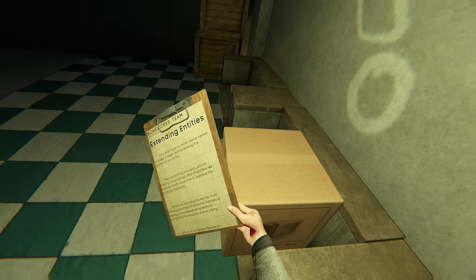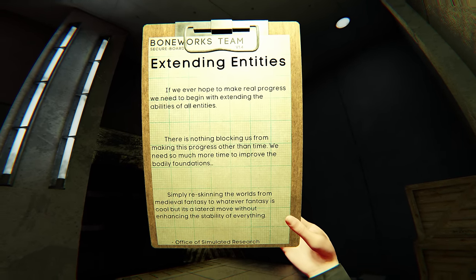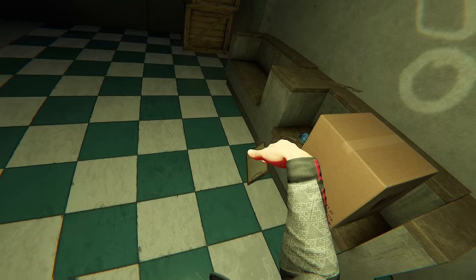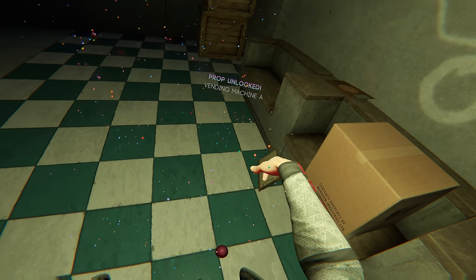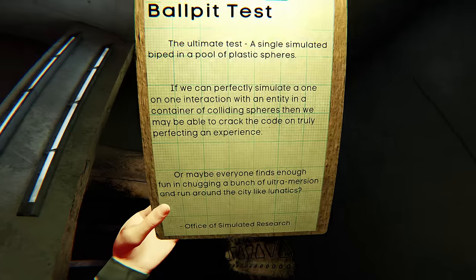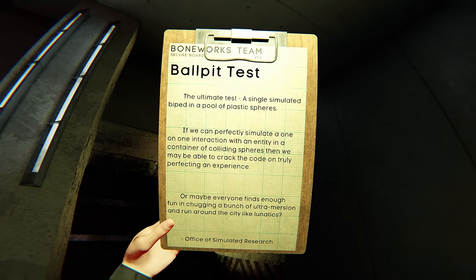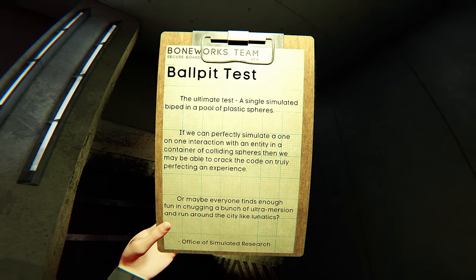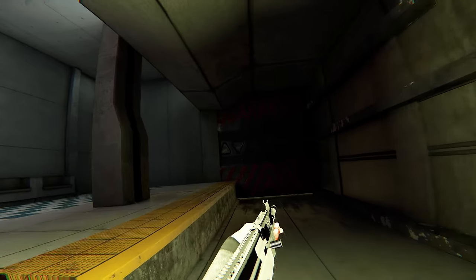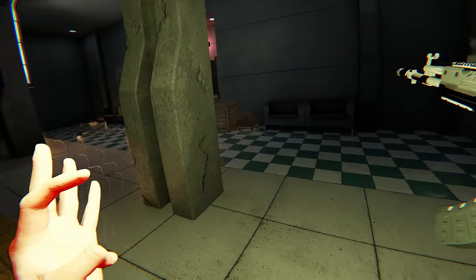As I entered the room, a notepad caught my eye, titled 'Extending Entities.' It emphasizes the need to enhance the abilities of all entities to achieve real progress — mere cosmetic changes from medieval fantasy to other realms would be insufficient without improving the fundamental stability of the virtual experience. Time emerged as a crucial factor, as the office simulated research highlighted the ongoing efforts to perfect the bodily foundations. Adjacent to the notepad, another piece of information beckoned: the 'ballot test' alluded to a singular simulated biop submerged in a pool of colliding spheres. This ultimate test aimed to unlock the secrets of perfecting an immersive experience, pondering whether the joy of ultra-immersion could rival the pursuit of flawless simulation. Armed with these intriguing insights, I forged ahead — the allure of uncovering the secrets within Ascent intensifying.